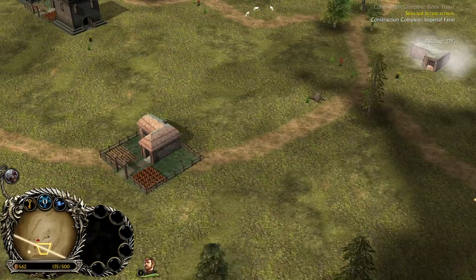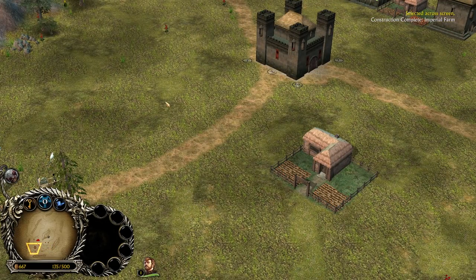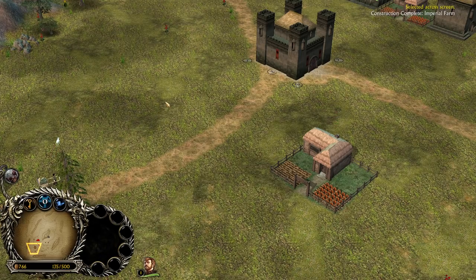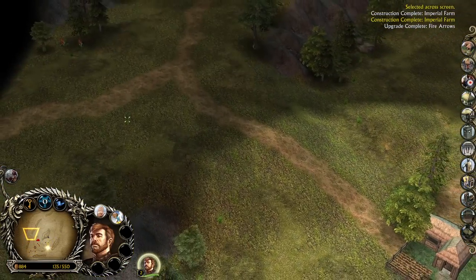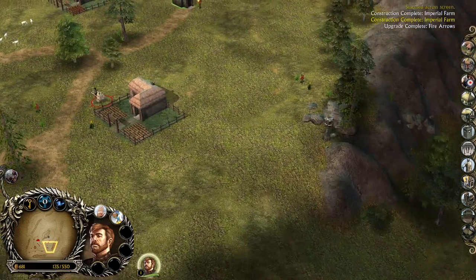Always aggressive stance on the archers, and hold ground stance on the Pikemen to make them tankier. We have right now 450 command points, it's gonna be 500. Remember, every single resource building is increasing our command points by 50 when level 1, by 75 when level 2, and by 100 when level 3.